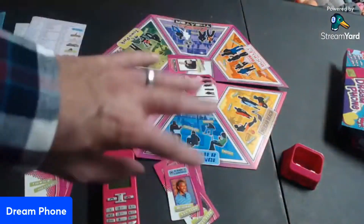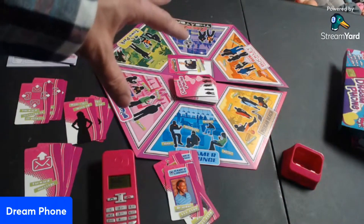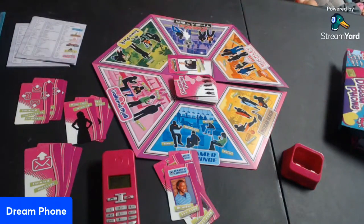Some of these cards are doubles. If you get a double, you can just discard and draw up to someone who you haven't called. And if you go through the deck — which does happen sometimes in the game, especially with four players — you can just have them go through all the cards and call people who they haven't talked to yet.